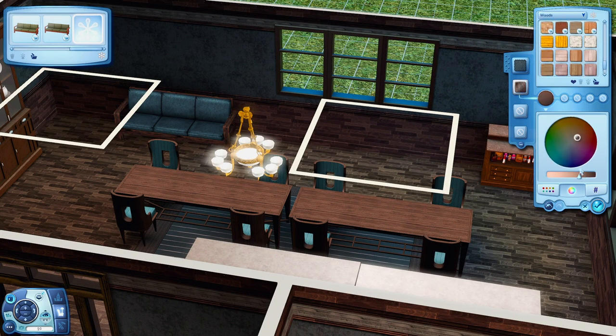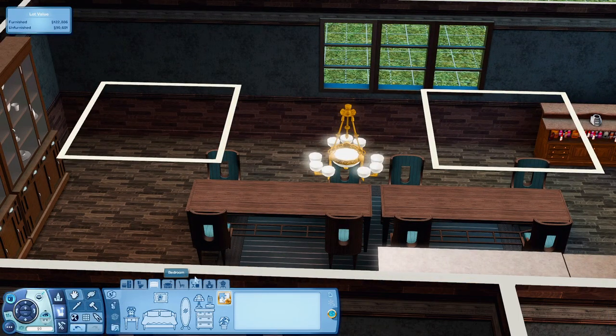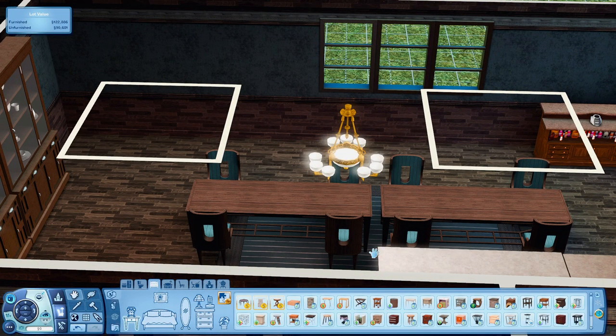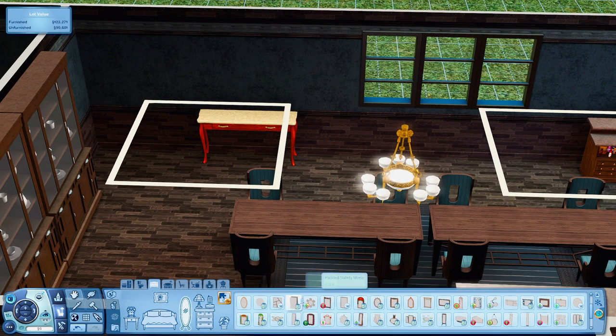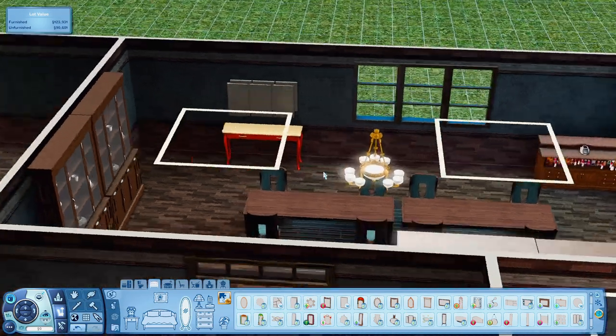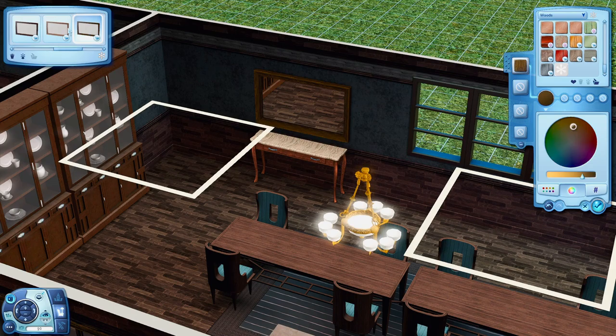Moving on, this is just the dining room. Trying to fill up a lot of space in here, I used those big china cabinet objects from the base game — I don't really get a chance to use them all too often. I also put a really big double table from the Seasons pack in the dining room, and I also put a bar so your Sims could have somewhere to drink if they want to.